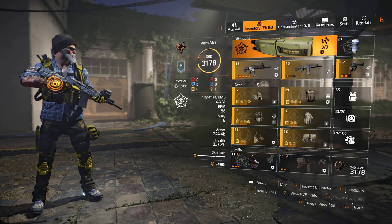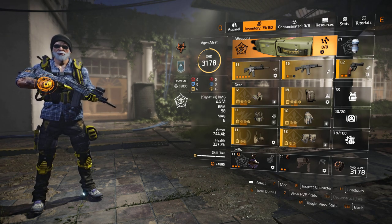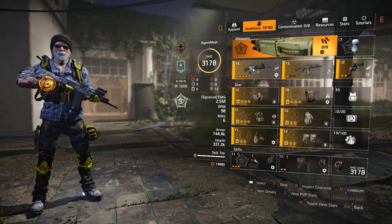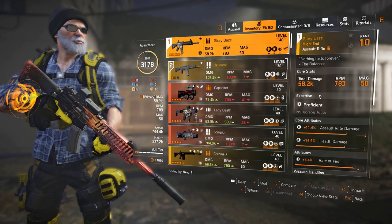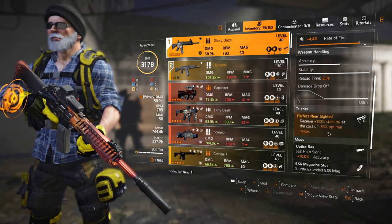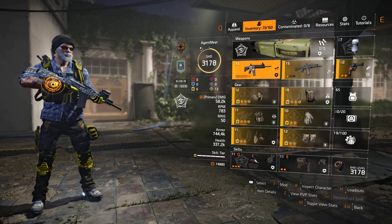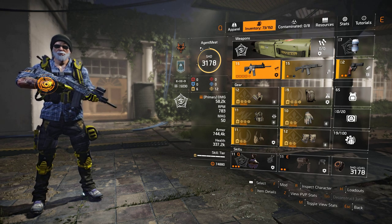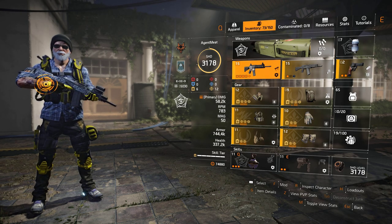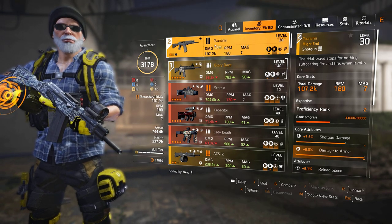For the build itself, you need to have six skill tiers. We're using the technician class, which actually gives us seven — one goes to waste — but that's how we run it because we want the Artificer Hive. The Glory Days talent is perfect: Nearsighted gives 100% stability at the cost of minus 35% optimal range. If this is your primary firearm and you switch to the oxidizer, you get the benefit of that talent while aiming the oxidizer, so it doesn't move a whole lot. Secondary is irrelevant.